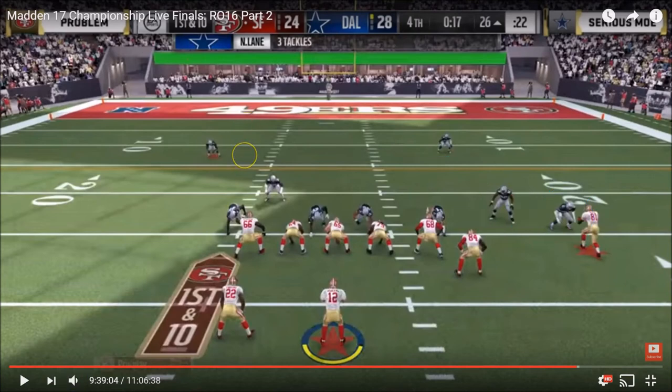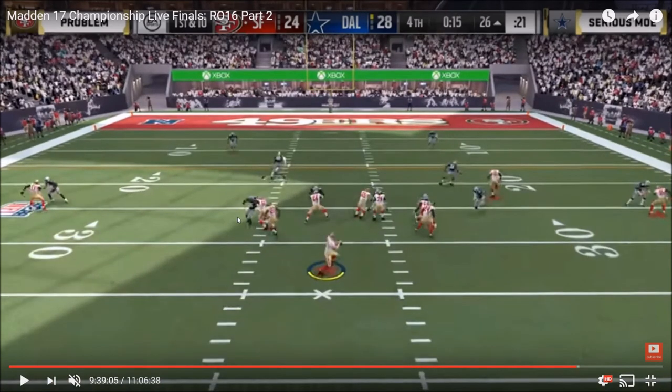Moe did a good job of disguising his coverage the last time he ran this — most people will send that pressure off the right edge with the nickel back, but Moe sent the backside cornerback. So Problem can't reliably predict what Moe might be looking to do. However, post-snap, Problem could see that both of his outside receivers were getting pressed at the line of scrimmage — a dead giveaway that this was probably some type of two-man under shell. And that's exactly what it was. Moe went with pressure off the right edge, sent five, had two-man under — man-to-man on the outsides, two deep safeties, and Moe patrolling the middle of the field.